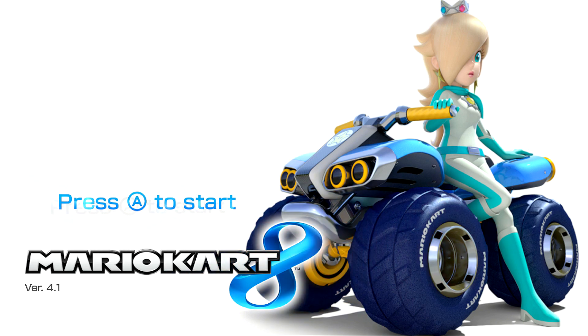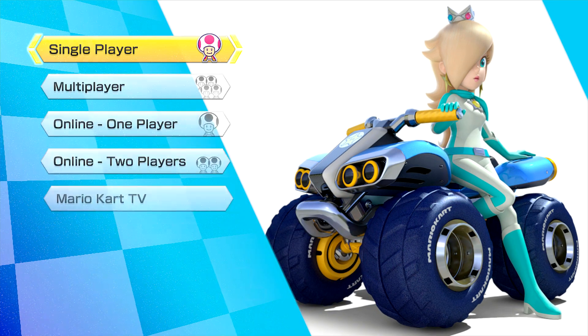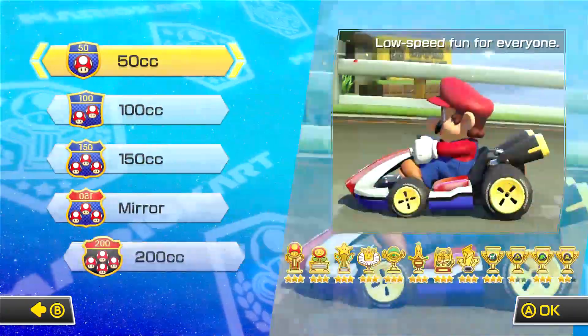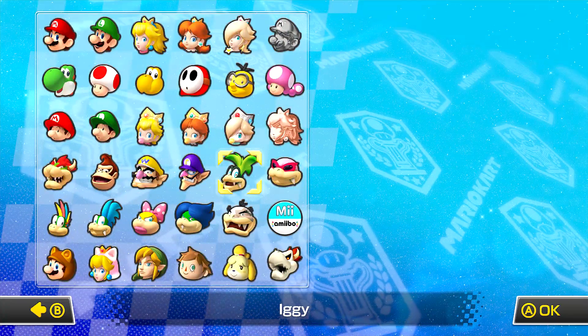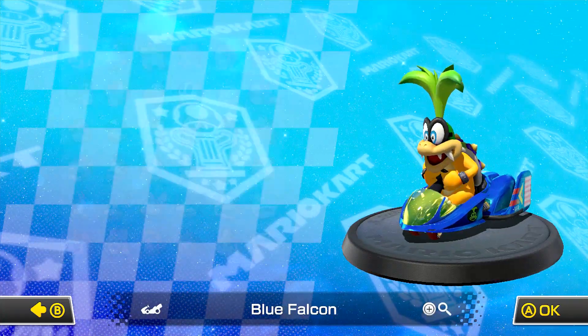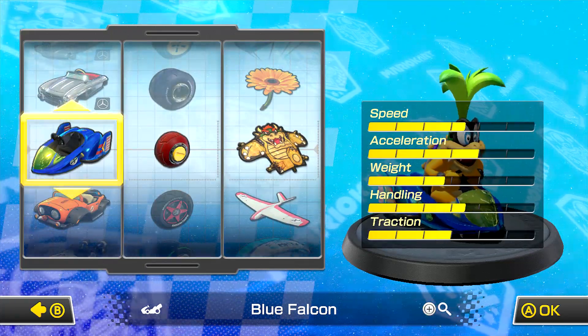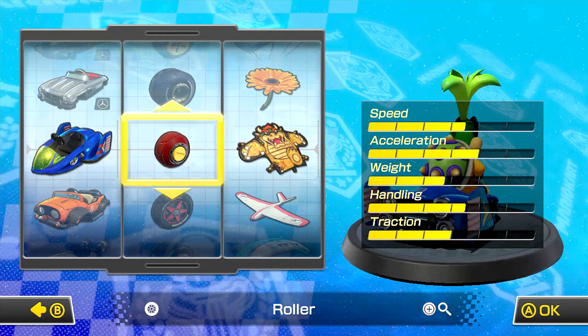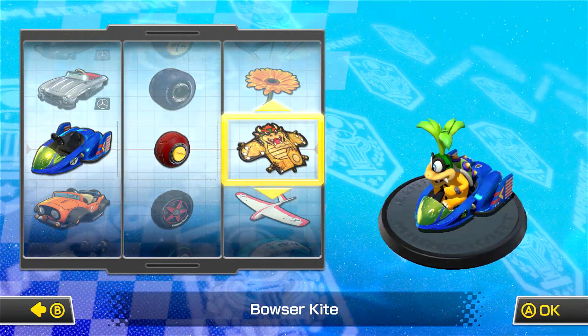Hey, what's going on my little ponies, I'm SullyPones and welcome back to Let's Play Mario Kart 8, where today I'm going to be starting on the retro cups on 200cc Grand Prix. By little to no requests, I'm going to be playing with Iggy Koopa using the blue falcon kart combination with the rollers and the Bowser kite.